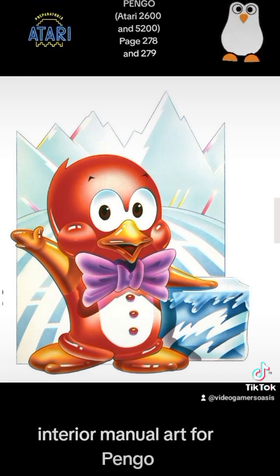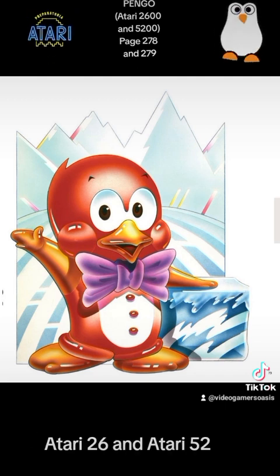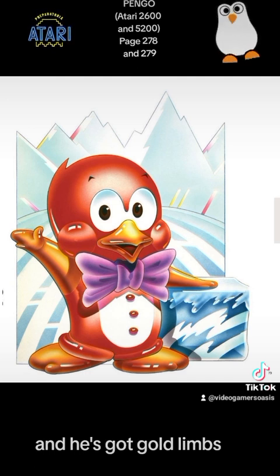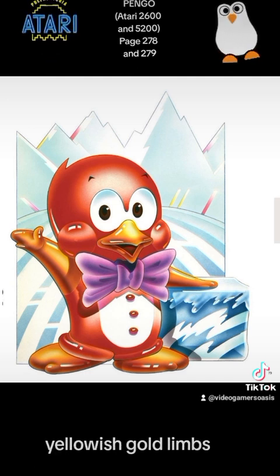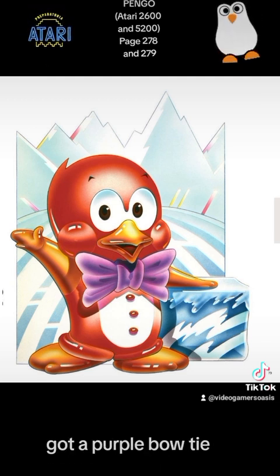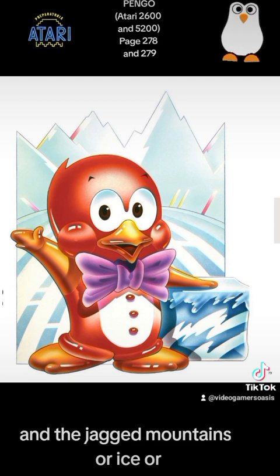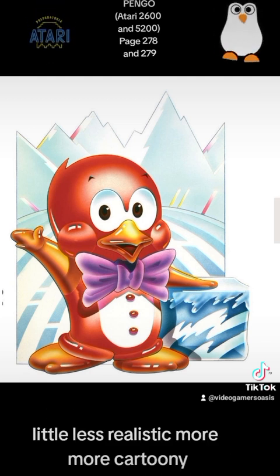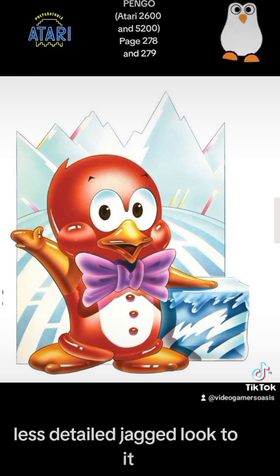And a quick close-up of another illustration — description reads: interior manual art for Pango, Atari 2600 and Atari 5200. Artist: Hiro Kimura. This is the interior manual art, showing Pango in a red tuxedo with yellowish gold limbs. He's leaning his left paw on a block of ice, got a purple bow tie, and jagged icy icebergs in the background with a little red and yellow. A little less realistic, more cartoony, less detailed — a jagged look to it.